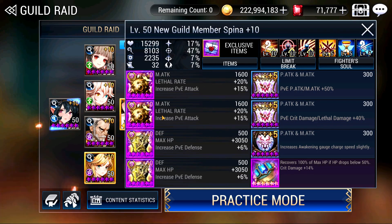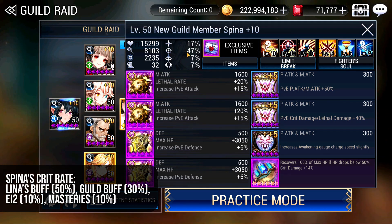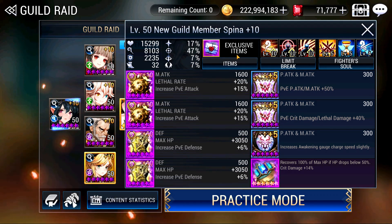Starting with Spina: double Lethal, double HP, PVE attack, crit damage, and increase her Awakening Gauge. And of course the Willful Ring, as I said, is very very important. Crit damage 14% — her Limit Break is very damage oriented, nothing about crit rate or lethal rate increase. So how does she get 100% crit rate? She has 70% base crit rate with her exclusive item. 50% from Lina gives 67% (multiplicative), then another 30% from the crit buff gives 97%. With Masteries, that goes beyond 100%, so she's definitely going to crit. The only issue is whether Isabella will counter the crit with her block rate. For her Fighter Soul, I don't have the Magic Attack Fighter Soul, so my damage output is a little lower. I give her reduced damage taken from magic enemies.